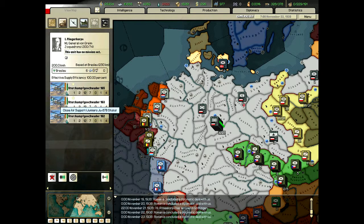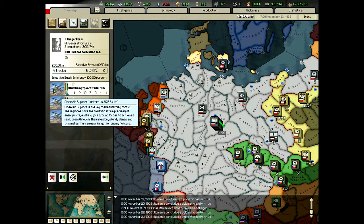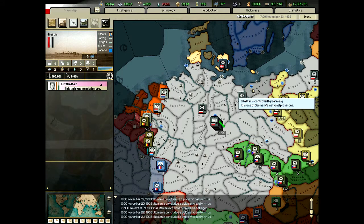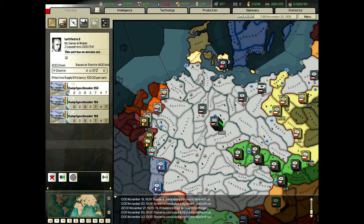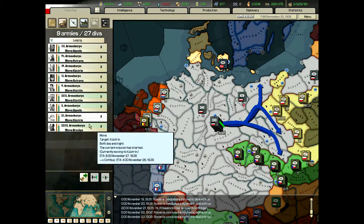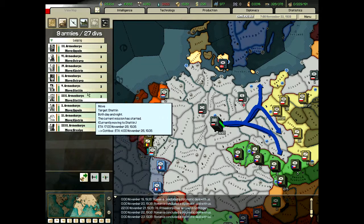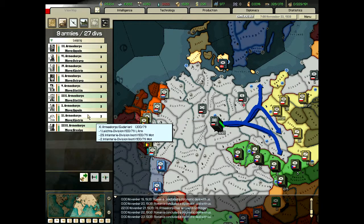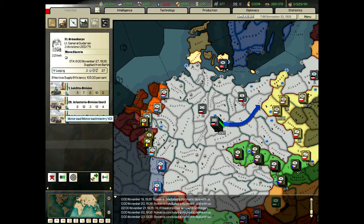I'll run through real quickly. I basically got all my air units into groups of three, the same kind — tactical bombers. Pretty much the same thing here with my armies, groups of threes of infantry. I've got a tank with two motts, which gives me the combined arms bonus, which is handy.